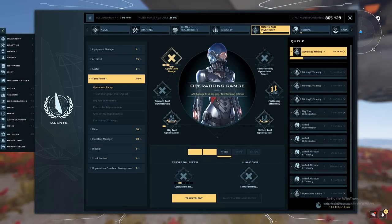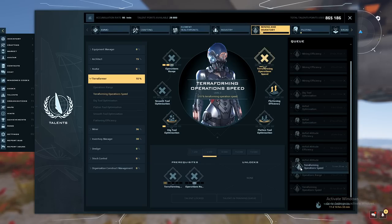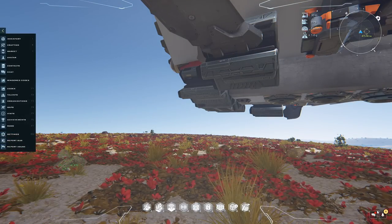F2 is your talents menu — definitely one of the most important menus. There are many different talents: mining and inventory, industry, crafting, and so on. I'm currently in the mining and inventory spec, which has further drop-down menus. You should always have a queue set up because you get 90 talent points per second with a queue, but only 60 if you don't have one. To queue something, click what you would like, select queue all required, and it shows up in your menu. You can drag items around to set priorities, and over time they will automatically finish with a notification at the bottom.